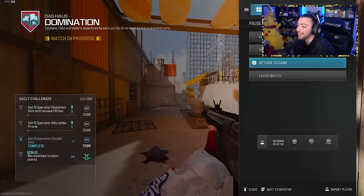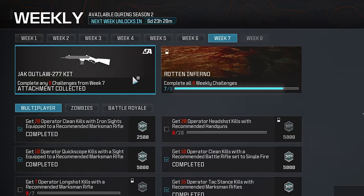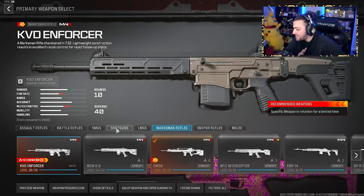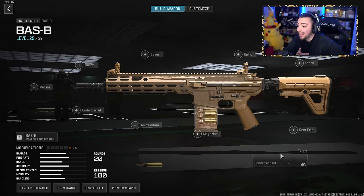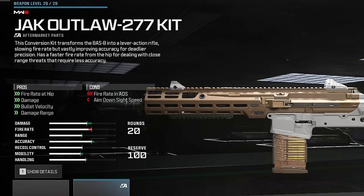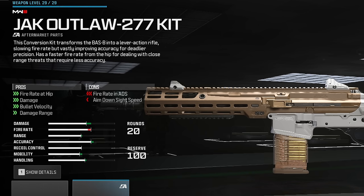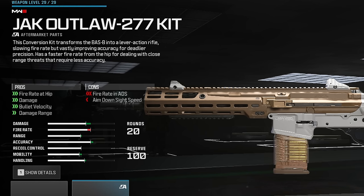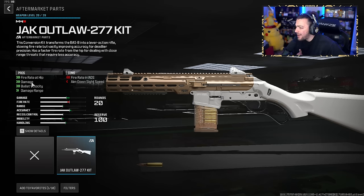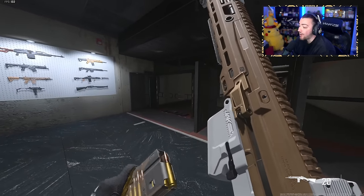That is all the weekly challenges for week seven — we can back out. Going to challenges, week seven — yes, attachment collected! They said this was for the Bass B battle rifle, so we're throwing that on. The Jack Outlaw conversion kit transforms the Bass B into a lever action rifle, slowing fire rate but vastly improving accuracy for deadlier precision. It increases hip fire rate, damage, bullet velocity, and damage range.